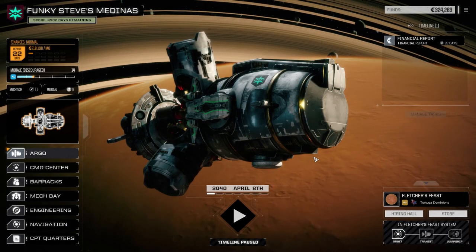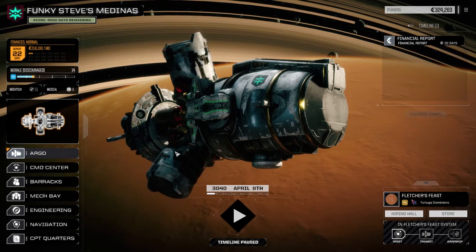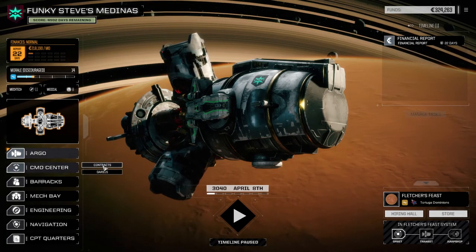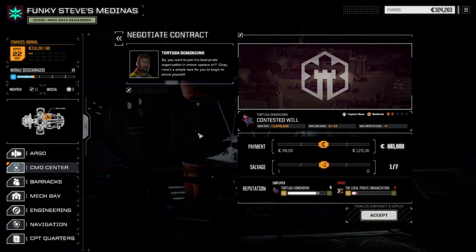Hey everybody, welcome back to another episode of Funky Steve's Medinas, my Rogue Point series. We're going to take a contract right away today. We're all repaired and our pilots are ready to go. We're going to do Contested Will today, I think. It's a capture base, one and a half skull mission. It should net us some pretty good salvage. So let's negotiate.